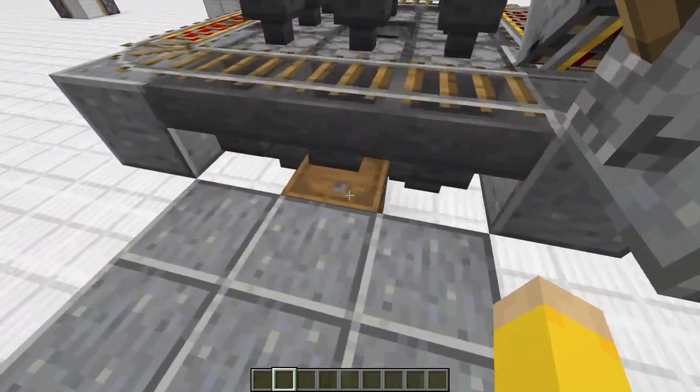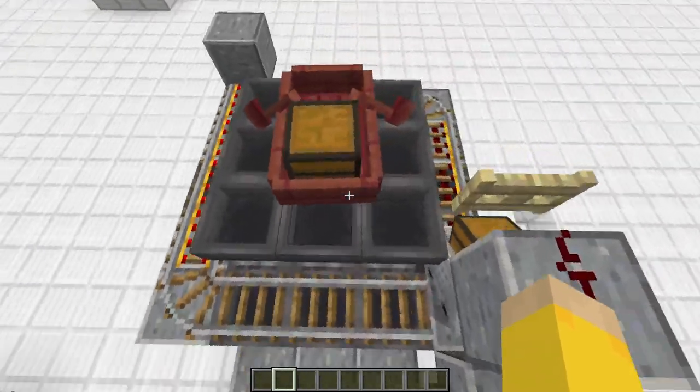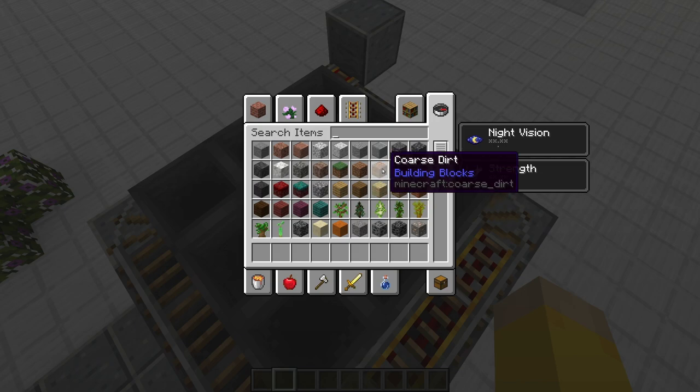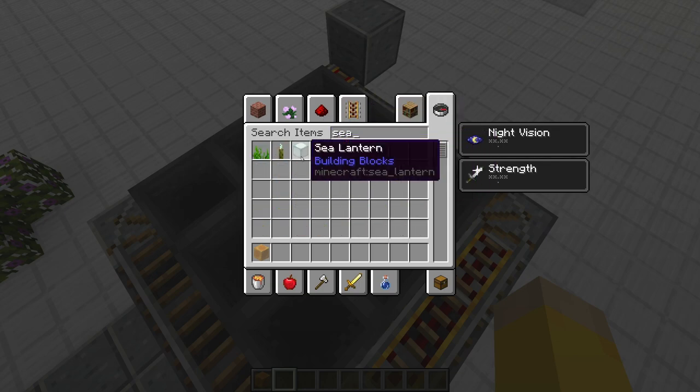All these hoppers at the bottom are just facing into this barrel here. Aligning the boat is the only tricky thing you have to do — there are a couple of ways to do it.